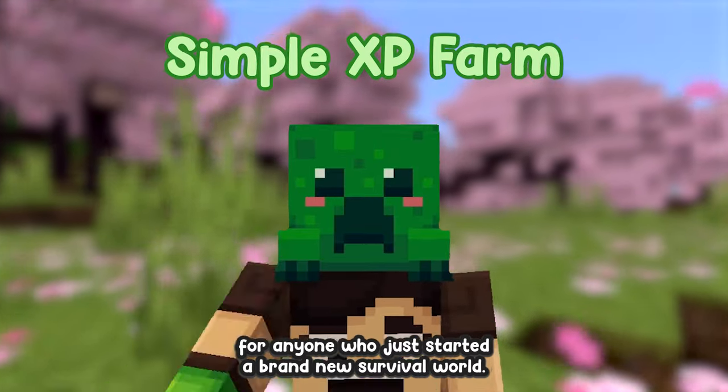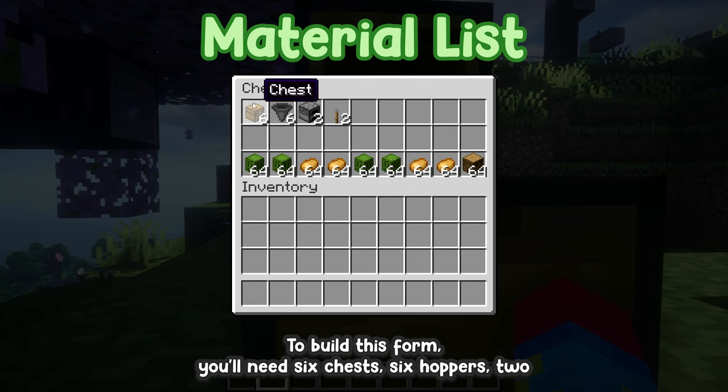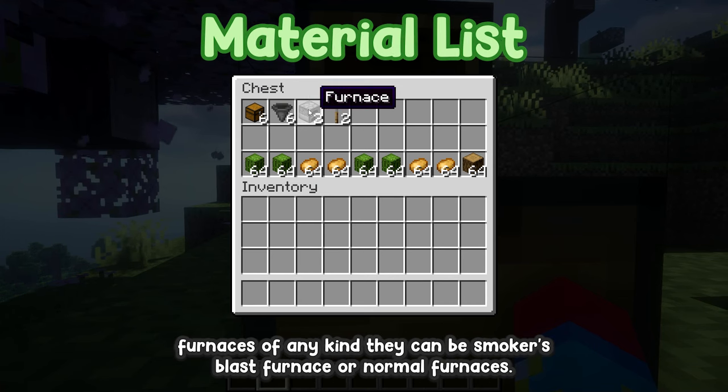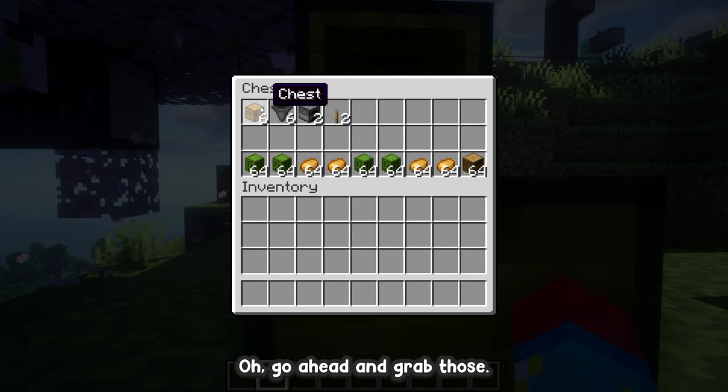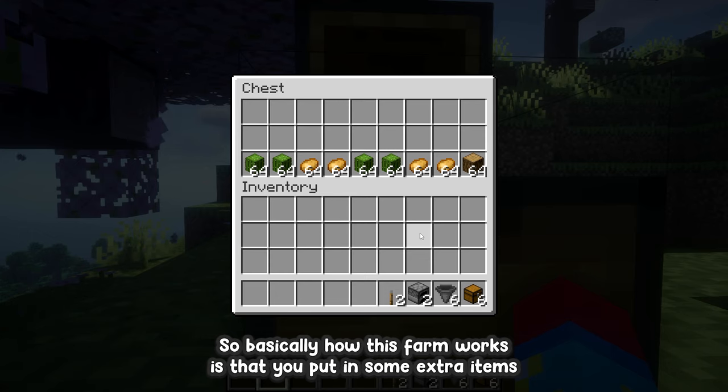To build this farm you'll need six chests, six hoppers, two furnaces of any kind — it can be smokers, blast furnaces, or normal furnaces — it all depends on what you want to smelt, and then two levers. Go ahead and grab those. Basically, how this farm works is that...